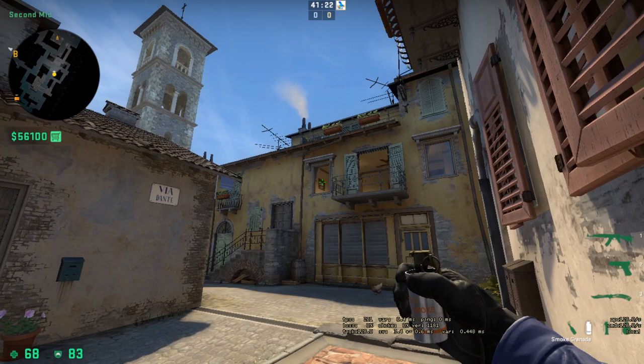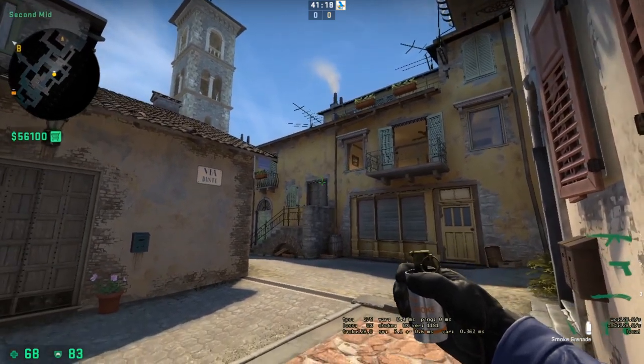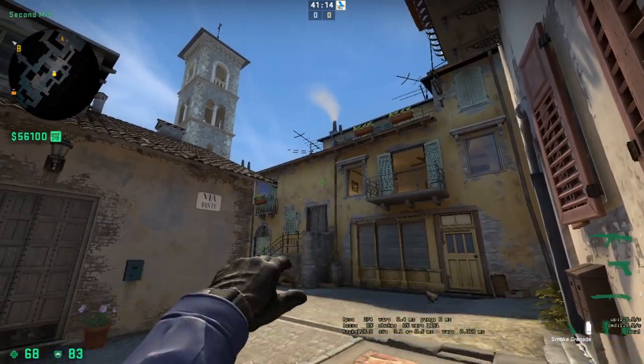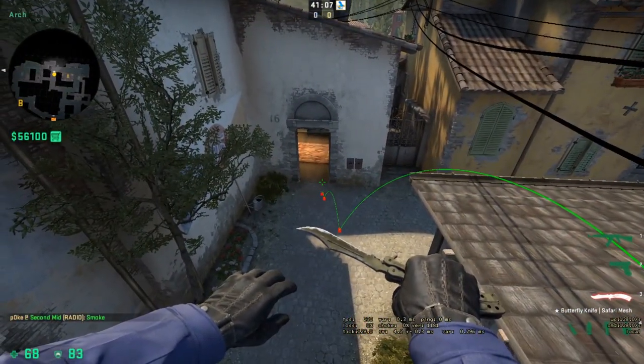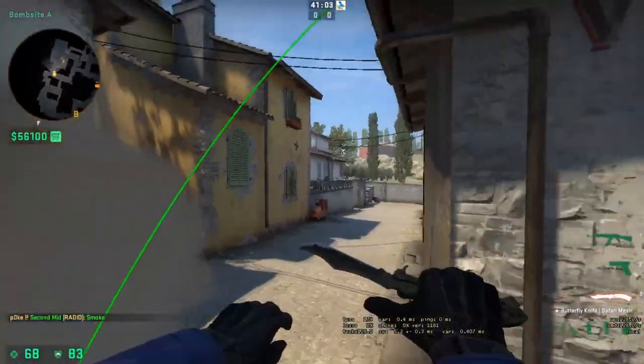From the same position, you can actually smoke Library. Find the top of this painting, line up with this line right here on the door, and do a jump throw. That's going to bounce off of these roofs and land right in front of Library — pretty good if you want to do some sort of strat where you wrap arch side.